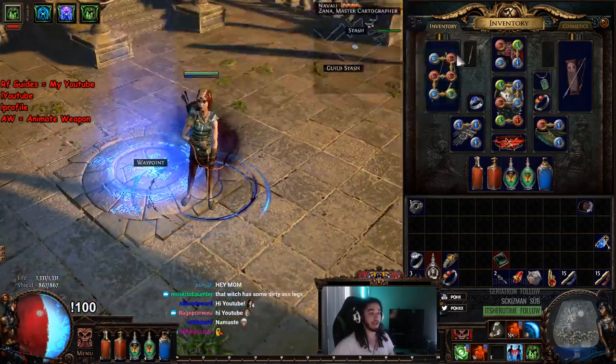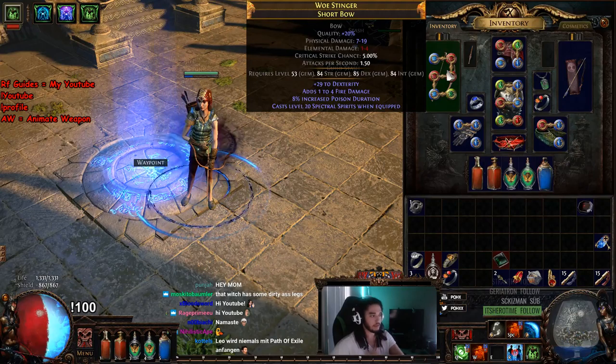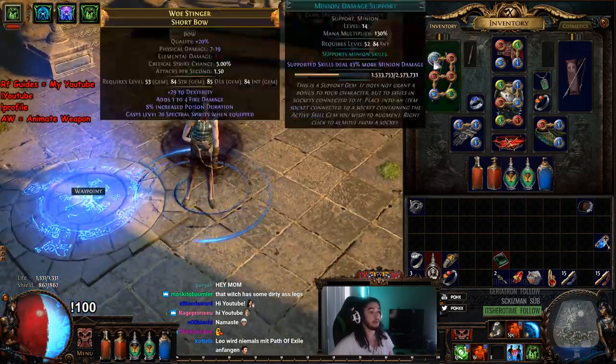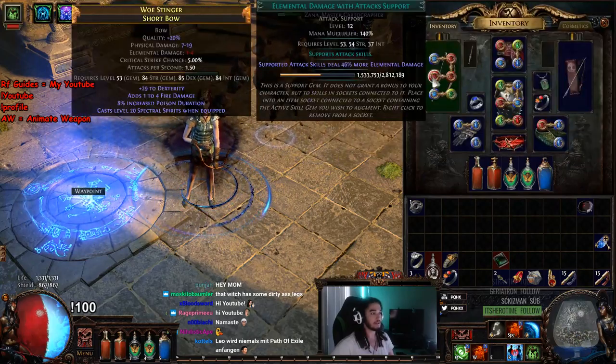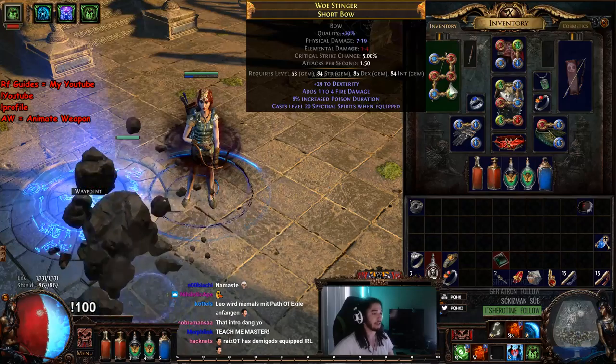What I plan on doing is using Animate Weapon with these current colors, but things are going to be changed. Currently, what I'm using for the SRS because of the links at the moment is: Minion Damage, Melee Splash, Ruthless, Elemental Damage with Attacks, Elemental Focus, and Faster Attacks.